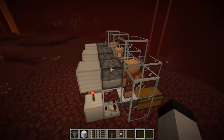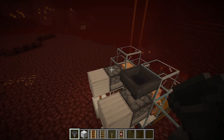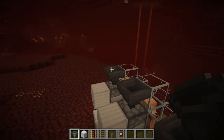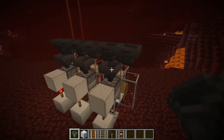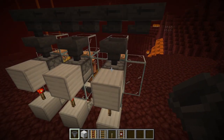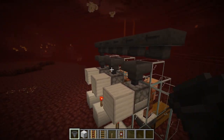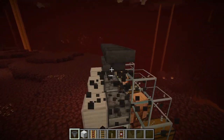Now that we have three piglin trading stations, we want to be able to load these droppers with gold. Most people will do something like run hoppers going down and a hopper line going into each dropper — and that will work, but unfortunately it favors the first position. This one gets a lot of gold while the others don't. You want to evenly distribute the gold so that all three work at the same time.